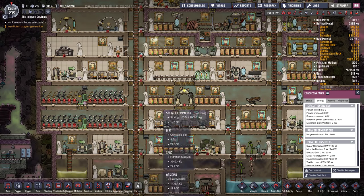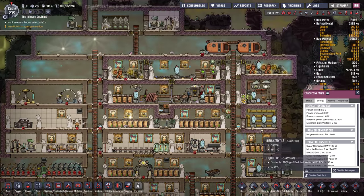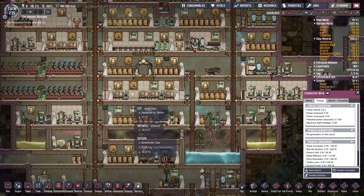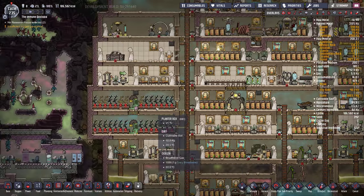Do we have enough mess hall for everyone? Eight dupes. We've got enough beds — one, two, three, four, five, six, seven, eight. That looks good.